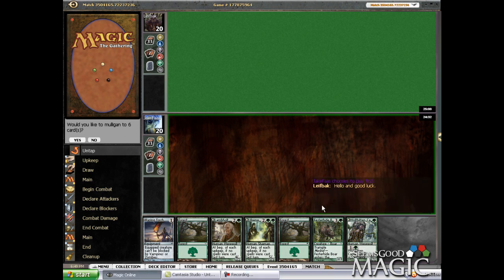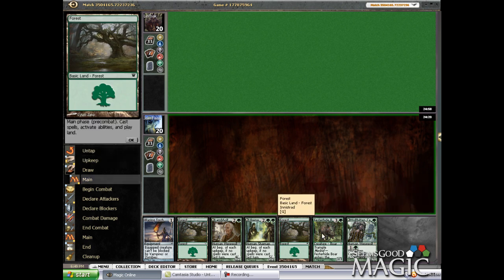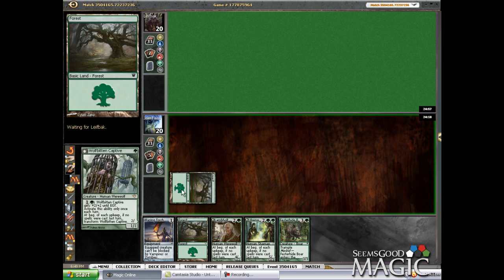Alright, here we are in round 2 with a keepable hand. We won't mulligan this hand. Play our forest, and then we'll play a Captive. If he flips, we play an equipped Torch, I guess.